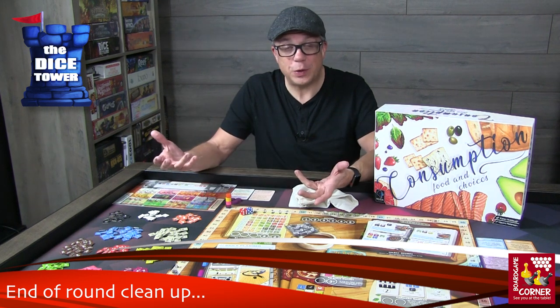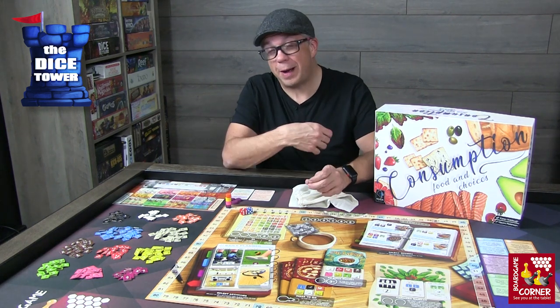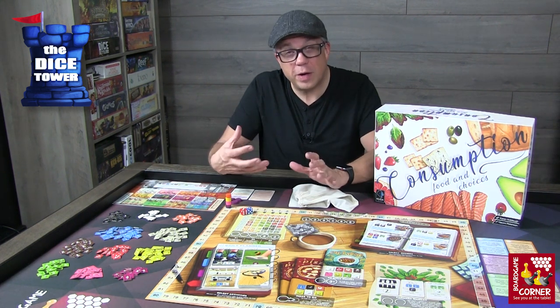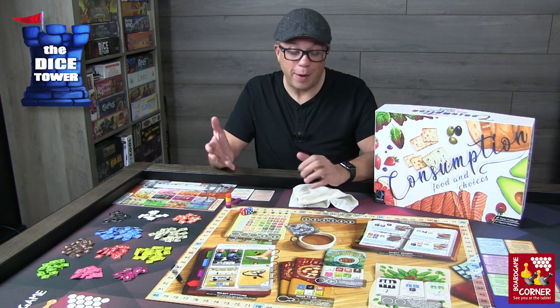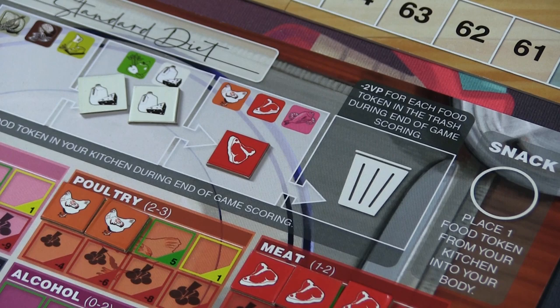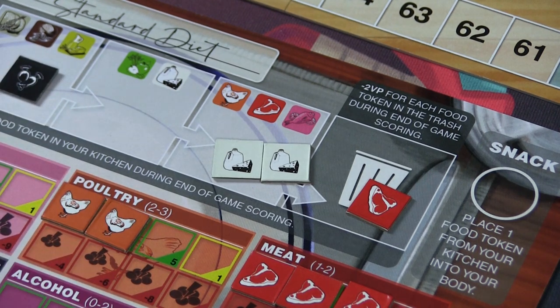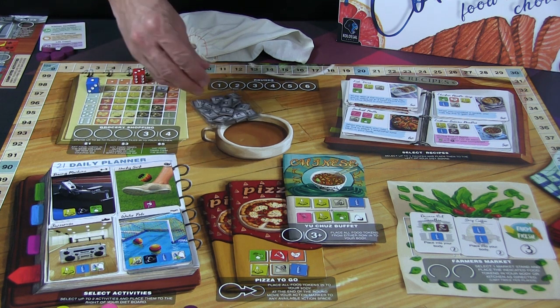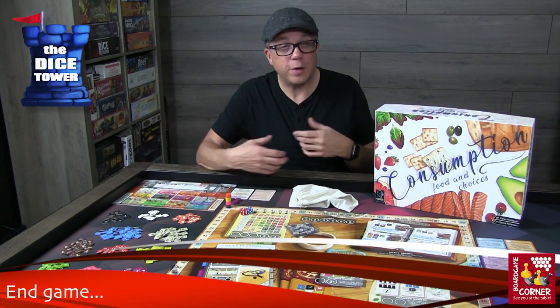After all players have taken their actions and come to the end of the round, you do a cleanup. If someone grabbed pizza they get one more option to move to an available spot and perform that action. If you have any end-of-round special abilities, this is the time to activate those. Probably one of the biggest things to keep an eye on is that food in your kitchen can spoil — all food moves down one spot closer to the trash can, and any food in that trash can at end of game gives you negative two victory points. All players then collect their action tokens and you reset the board for the next round.